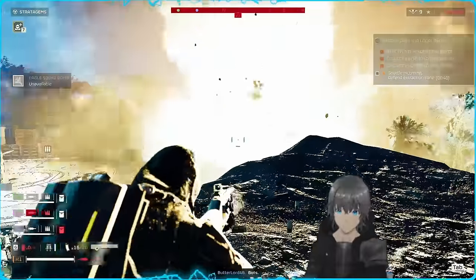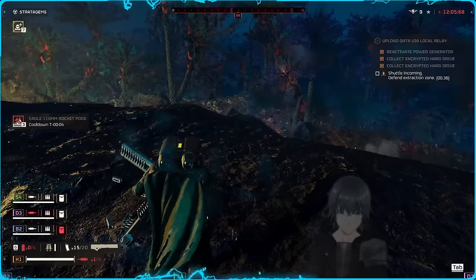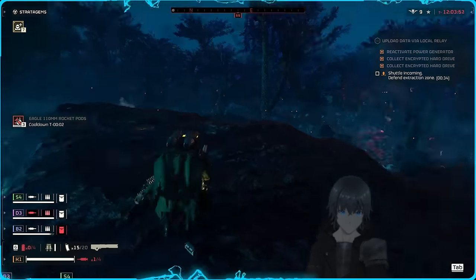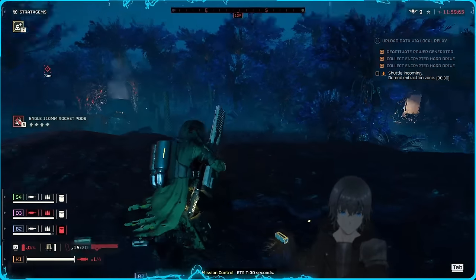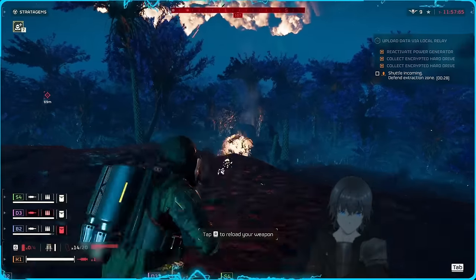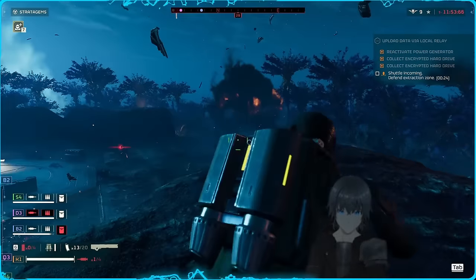Firefights against the automatons without trading shots is imperative to your success. When peeking from cover, always take shots between enemy volleys with confidence, knowing that they will not be able to shoot you back during this time. Practicing playing around these timings will see your gameplay improve substantially.